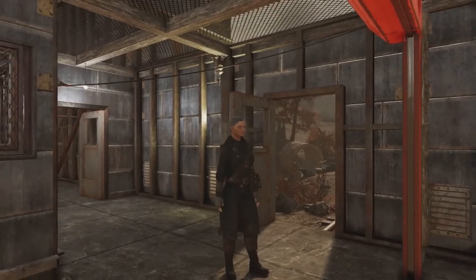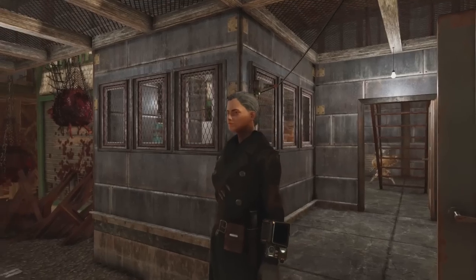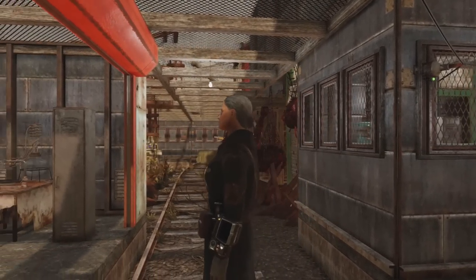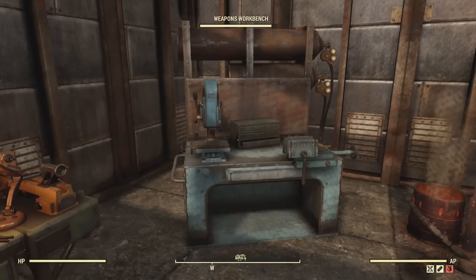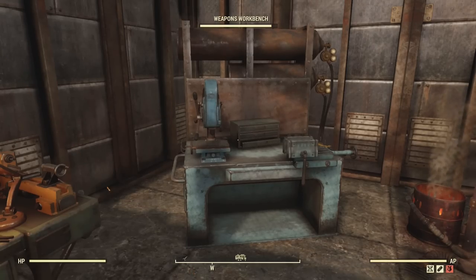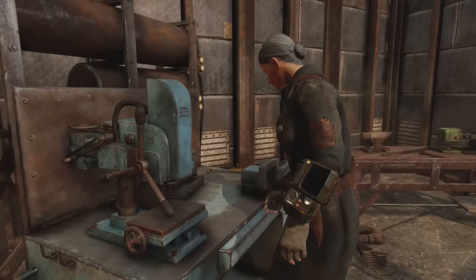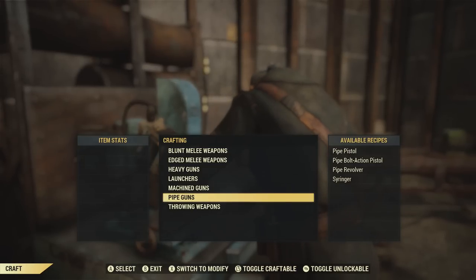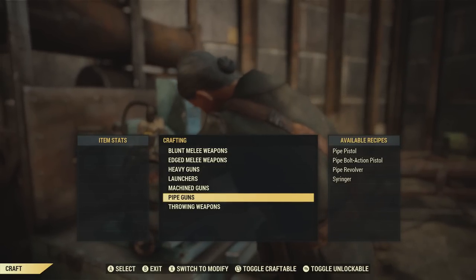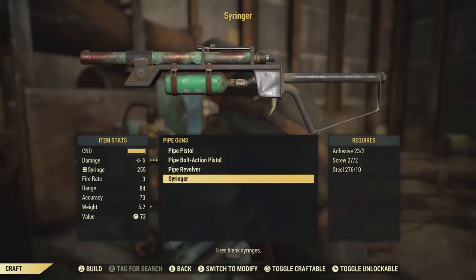Hello and welcome to a Fallout 76 episode. Today we're going to talk about the forgotten weapon: syringers. You can craft basic syringers that shoot blanks at your weapons bench. Let's head on over and make a few blank syringers. Go into craft, go down to pipe guns — they're considered a pipe weapon — and there you see on the bottom right: syringer. We're going to craft four basic syringers.